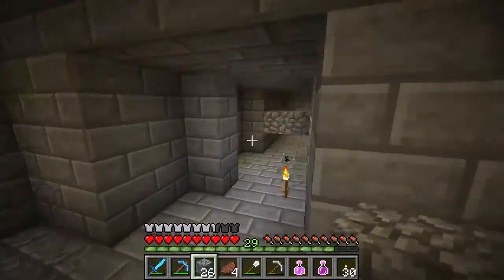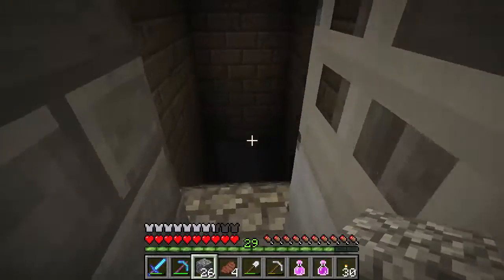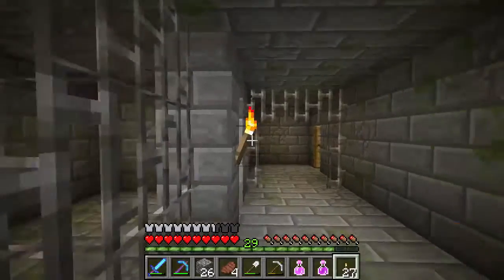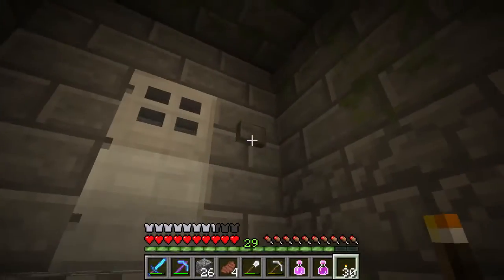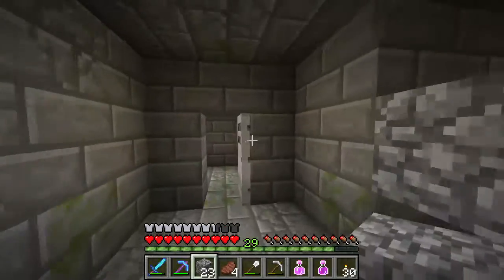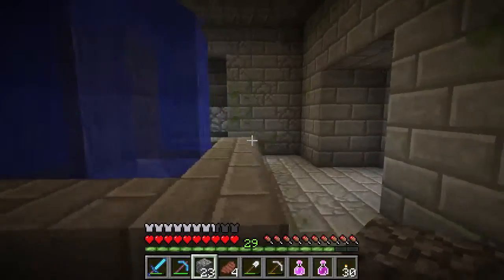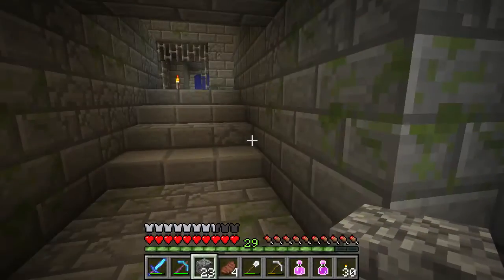This whole wing is blocked off because we checked everything down there. Let's check if we did the right wing already — yes, we just blocked that off. Let's head down here. It looks like there are more cell rooms but nothing else, so we'll take our torches back and head upstairs. Over here is the main fountain room — so that takes us in another big circle.